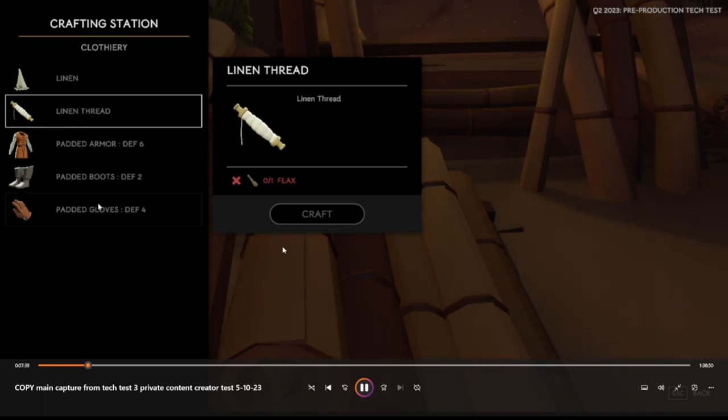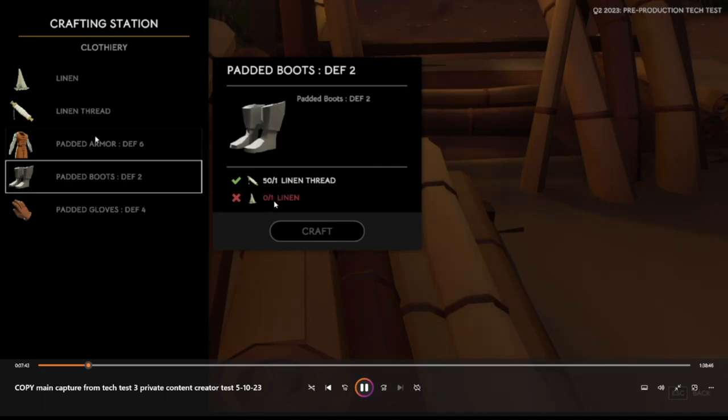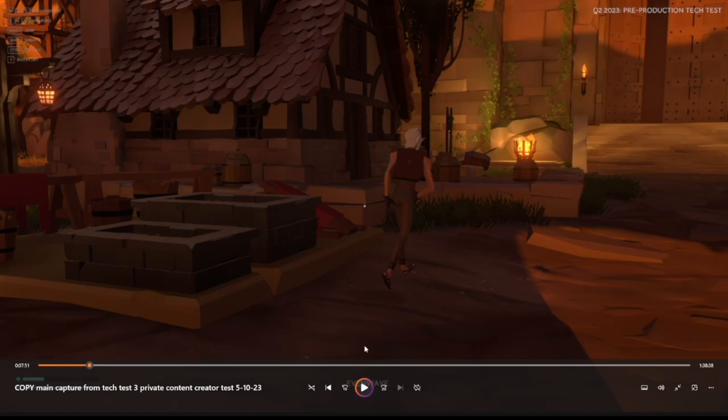As we look at the component costs, it takes linen thread plus linen for both the padded armor items. Do the math and you can see how much of these items you're going to need for each piece.